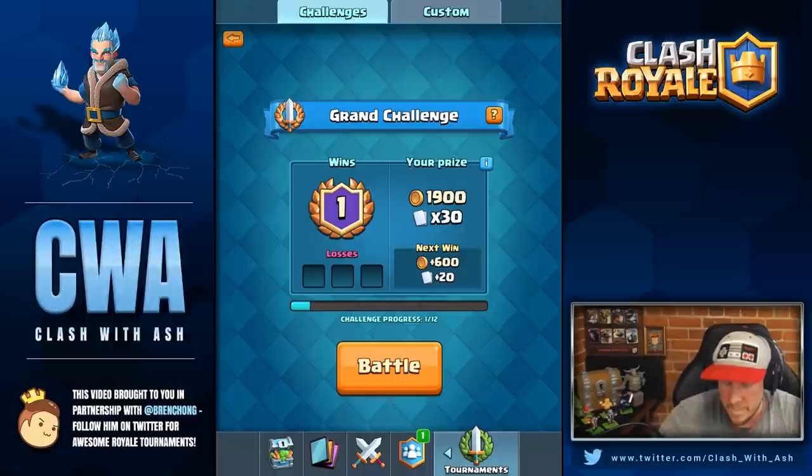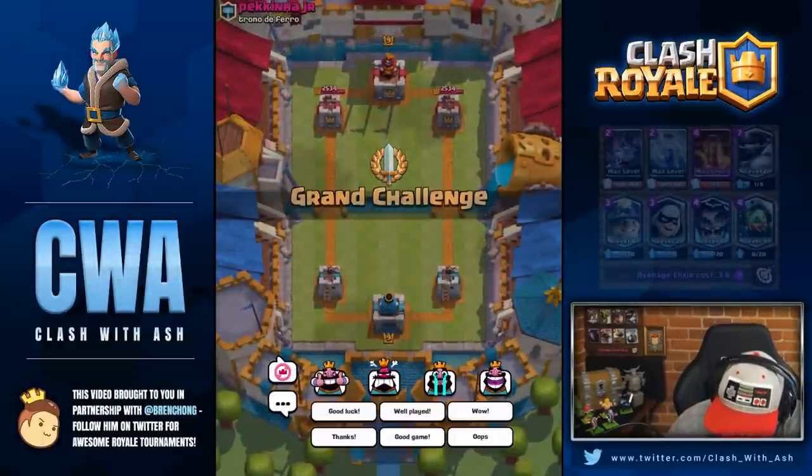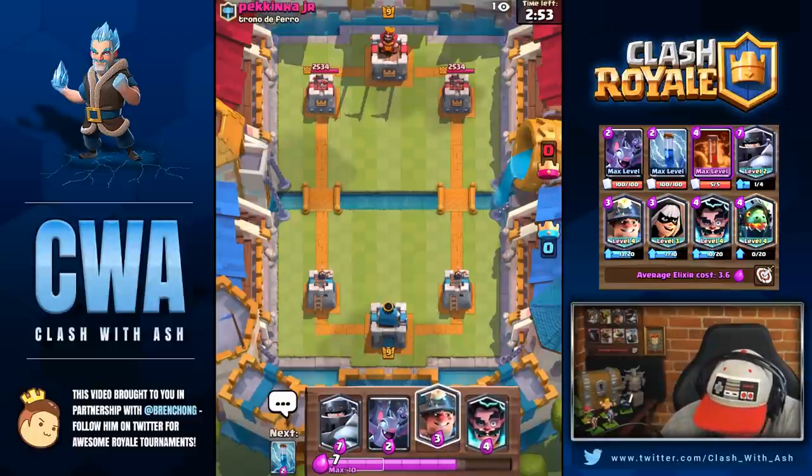Yeah for sure, man, I'm down too. I'm in a match right now, not sure if you can hop in. It's bugged. My starting hand is Mega Knight, Bats, Miner, and E-Wiz — pretty crappy. I'm going to play Bats.